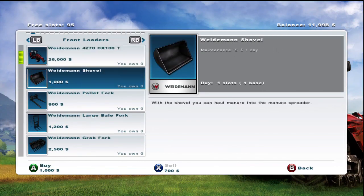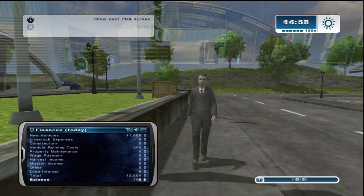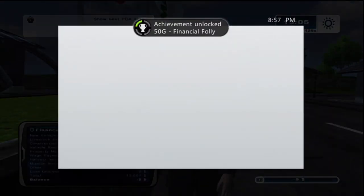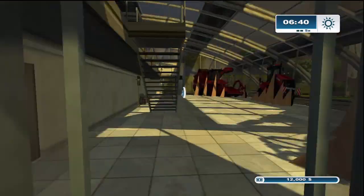Once inside, just buy a bunch of stuff. Mike bought about 800 shovels. Then speed up the time to 120 and just wait out the day. The achievement will unlock once you're in debt. There's also a creepy guy walking around that looks like something out of a horror movie.